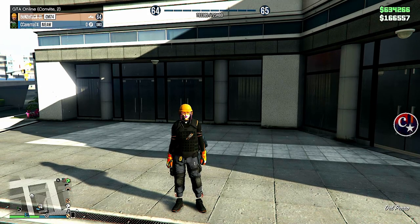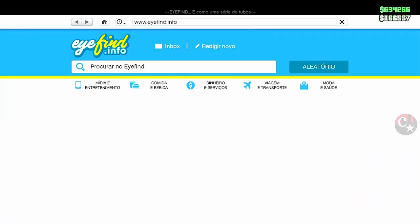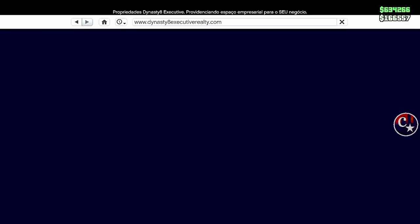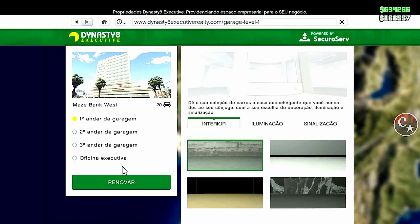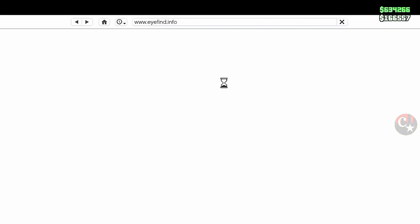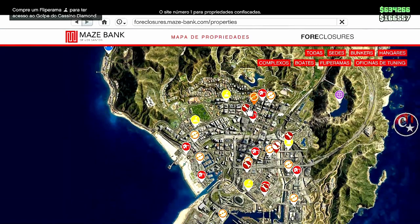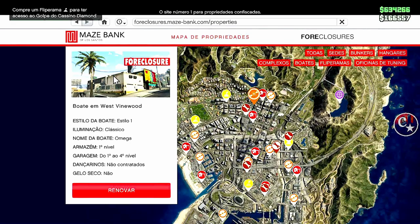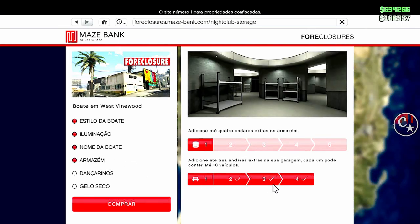Estou numa sessão de convite junto com um amigo que vai estar me passando o veículo. Os requisitos para esse glitch são: vamos precisar do nosso escritório executivo — já funciona há bastante tempo esse método. Dentro do escritório precisamos ter pelo menos uma garagem. Precisamos ter também a nossa boate, e pelo menos uma garagem na boate que contenha pelo menos um veículo lá dentro.